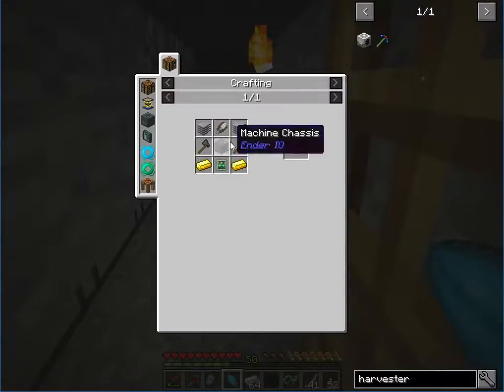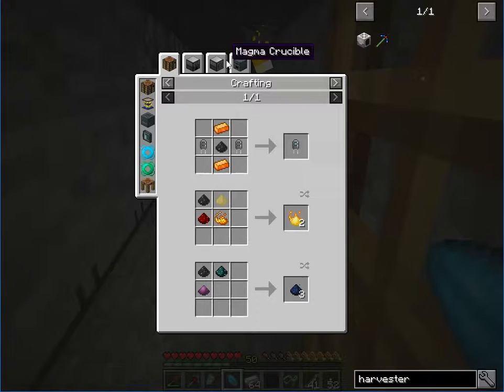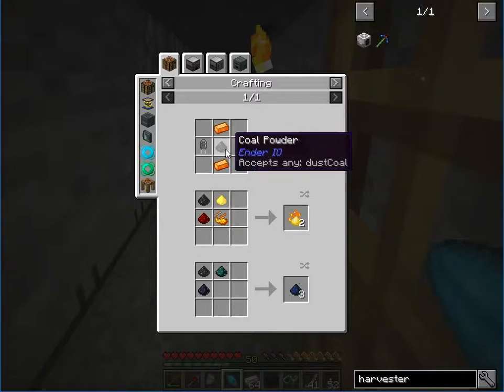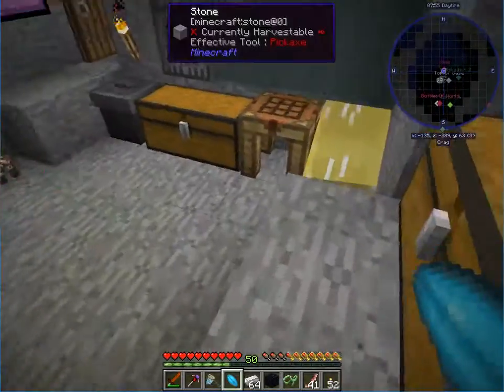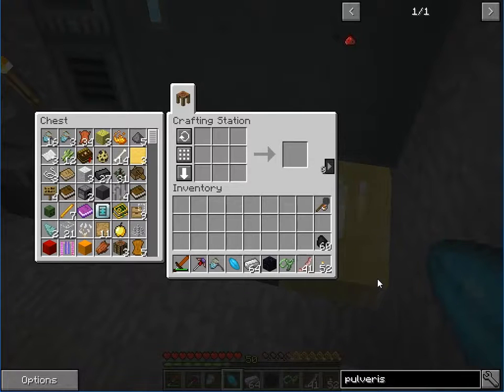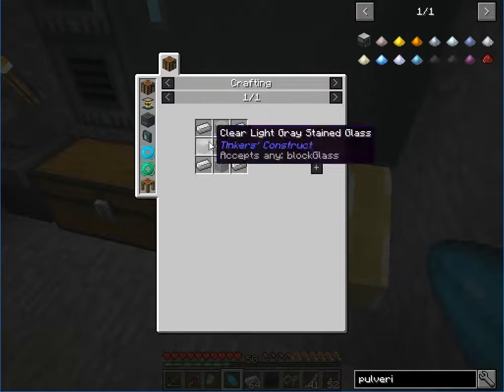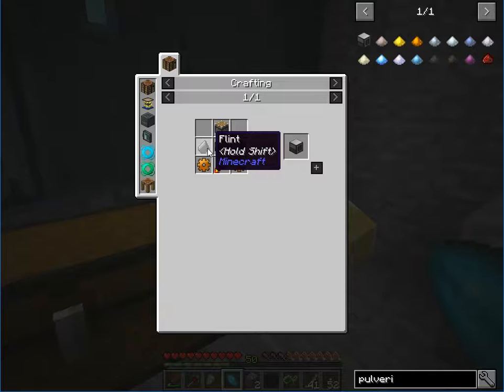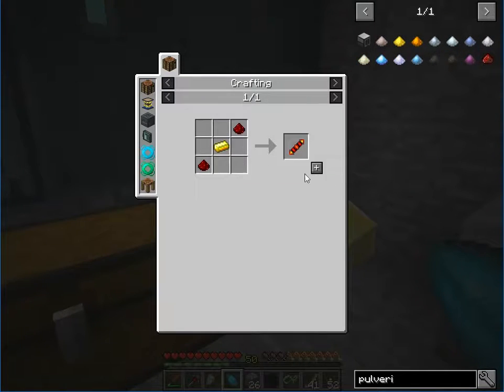To make pulsating iron nuggets we use the aloe smelter with an ender pearl and iron. We used our last ender pearl — we have a zombie head so that'll help. We used our ender pearl for the eye of ender. We only have one ender nugget, which will cause a problem.